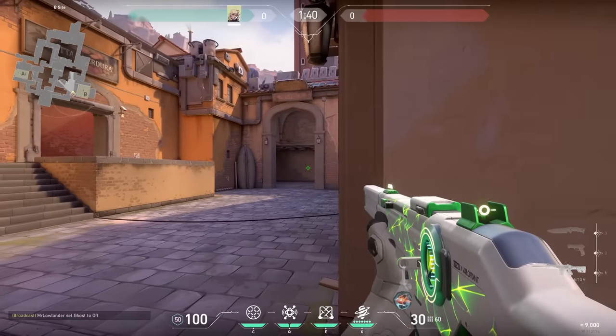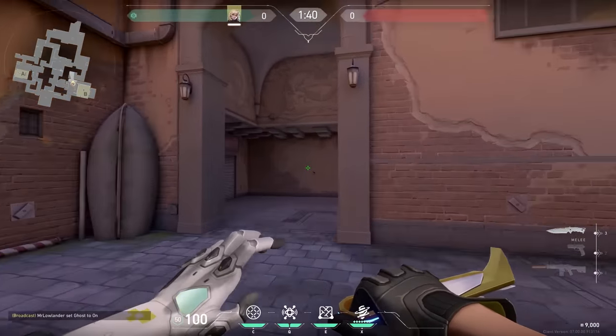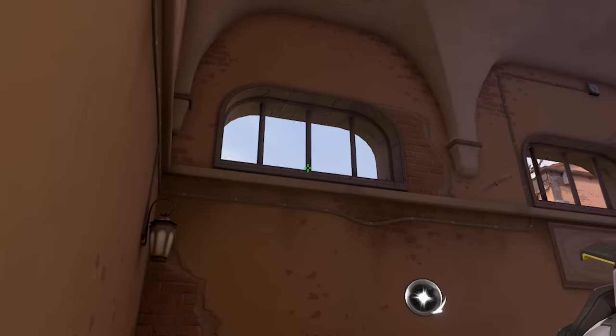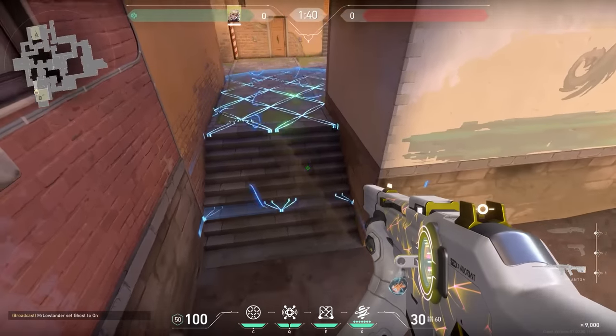Let's do another Deadlock lineup — this time for B on Ascent. When pushing B there's often that one annoying stairs player. Here's how to deal with him: stand against the wall in line with the other wall, aim at the bottom part of the middle bar, and throw your C ability. It will land on stairs, the enemies will get slowed, and you get an easy push.